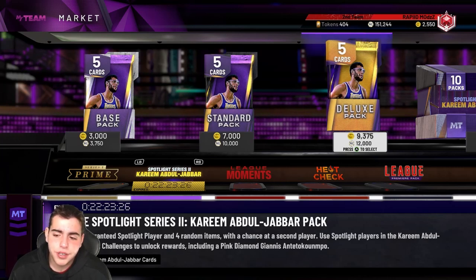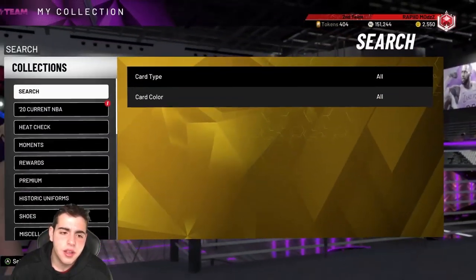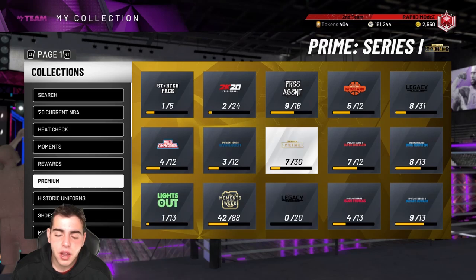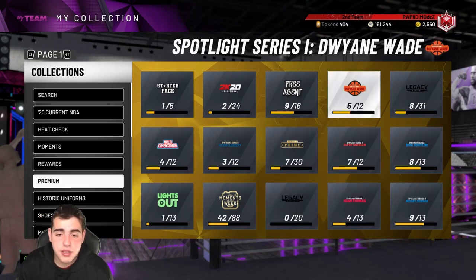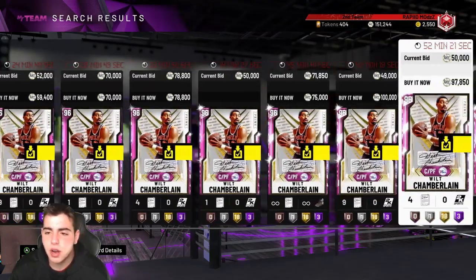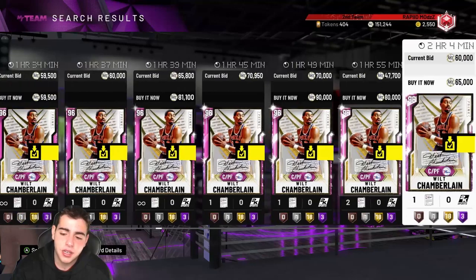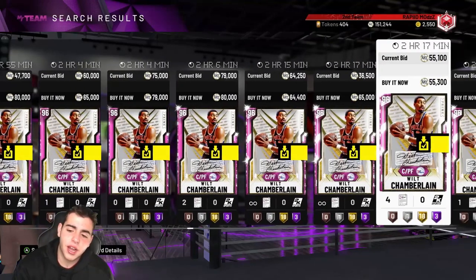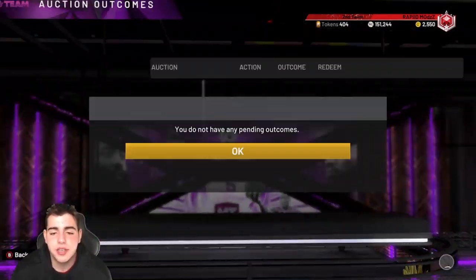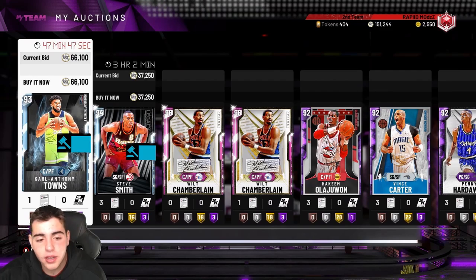We had a center Spotlight two weeks ago, so I could see a point guard one coming — we haven't really had a good solid point guard Spotlight. I could see a pink diamond point guard evolution coming soon, maybe even a Big O. If there's anything you guys want me to cover, let me know in the comments. Don't sell your Stocktons or David Thompsons — keep them for now, let them rise. In about a month, they could possibly go up to 70K plus. That's really all I got — hope you guys enjoyed the video, peace.